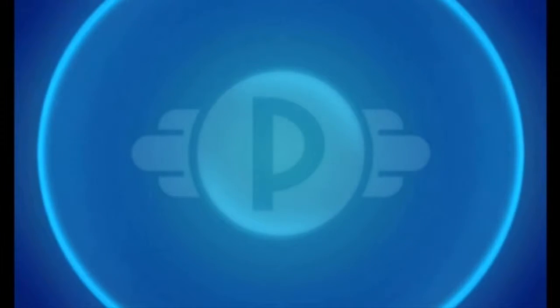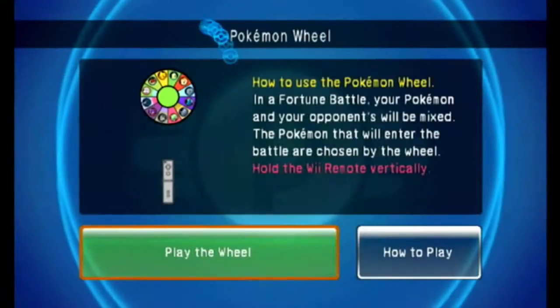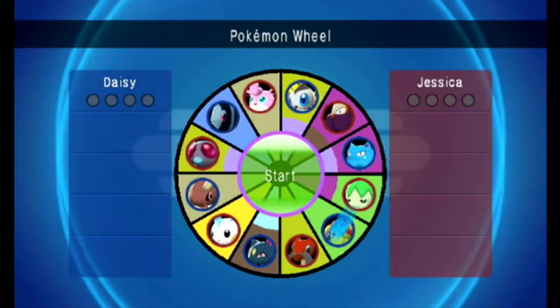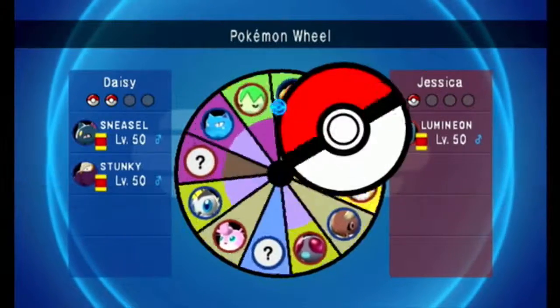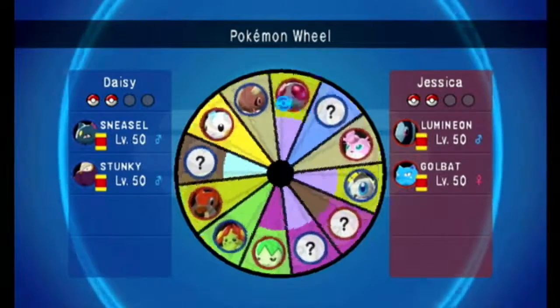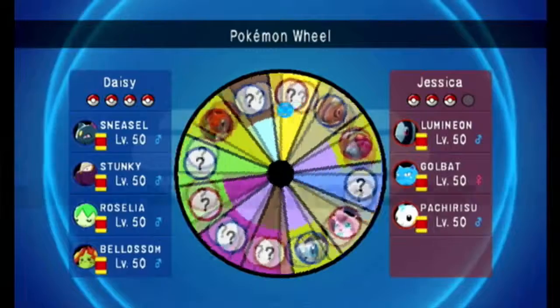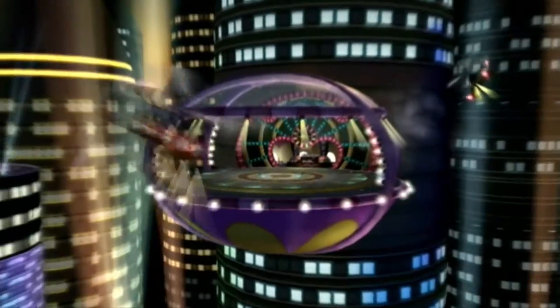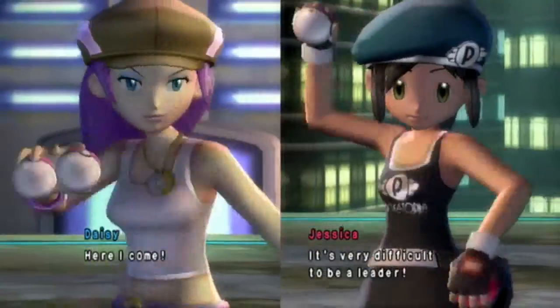Let's move on to the next battle. If it draws on too long I'll end the episode after this one. We've been training Jessica — let's see what you got. Stonky, Roselia — I actually want Roselia! I get Sneasel, I'll take that. You get Lumineon. I get Stonky, you get Golbat, I get Roselia — I'll take it! Lopunny has been in every battle so far, whether on my side or theirs. As Shikamaru would say, this is such a drag.